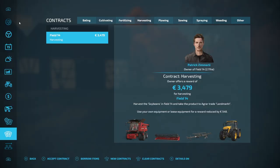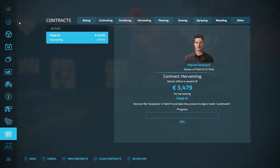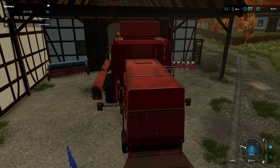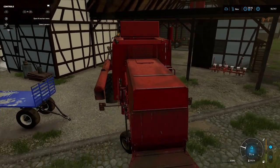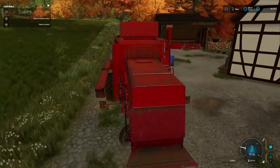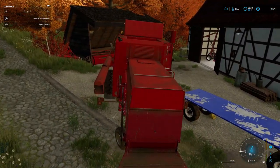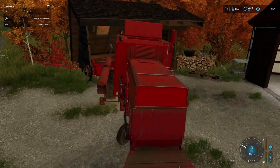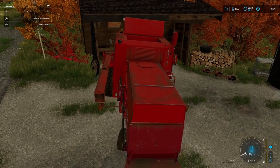Early morning and time to look for contracts. I think we're going to start running short of contracts. I've only got one — that's field 14, harvesting of soya beans. We take it to the landmark. Just jumping in the bison. We'll head up to field 14 and start the harvesting. We've only got the one contract and it's going to be pretty big — probably going to take us the whole day. We'll show all the interesting bits and might jump cut some places.